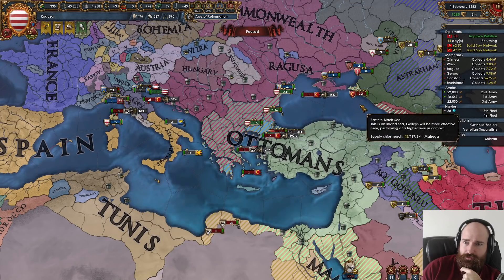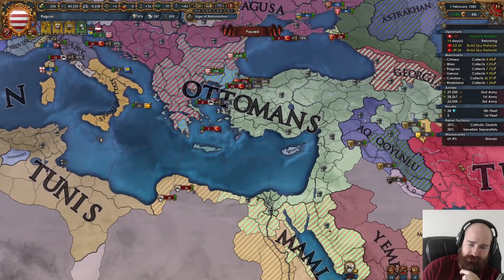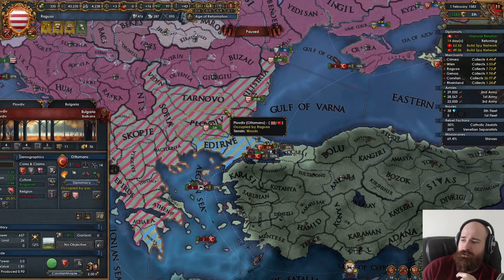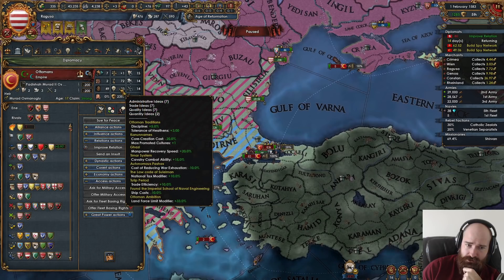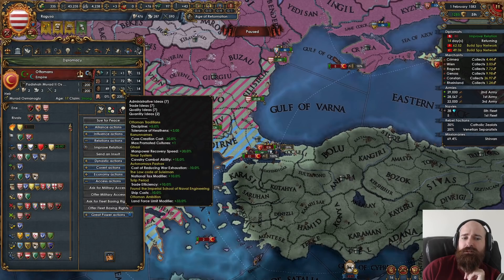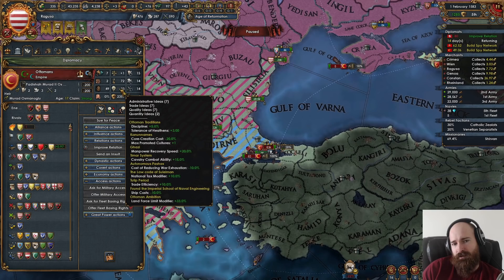Looks like Tunis has done a medium. Still haven't found the other Tunisian stack — there's 5 troops there. One of the Ottomans' ideas improves leader shock or fire. I know they have discipline; I didn't think they had guaranteed pips. Yeah, there's no guaranteed pip in there — you've got combat ability for cavalry and discipline plus 5, but no pips.